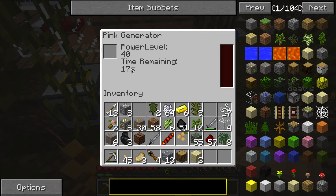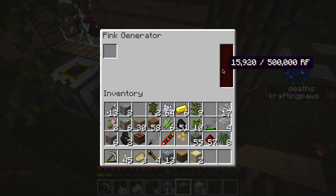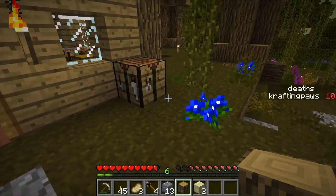Power level 40, time remaining 16 seconds. Oh, look at that — 10,000 RF, 11,000 RF, 15,000, 16,000 RF from a piece of dye. That's pretty cool.